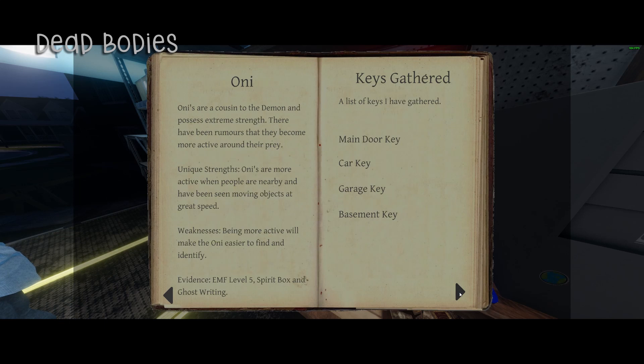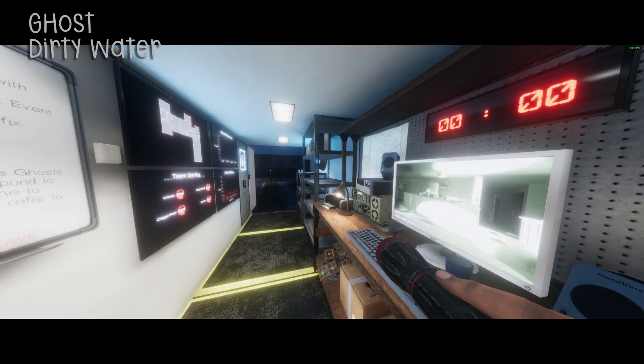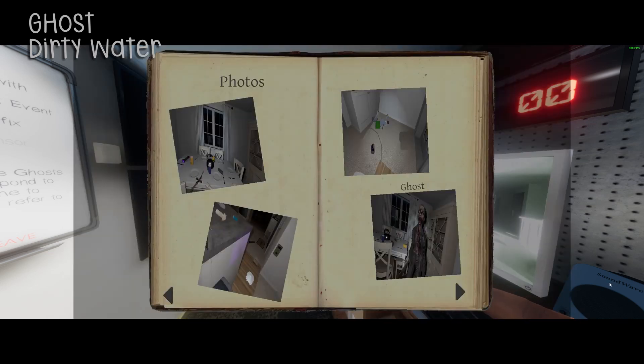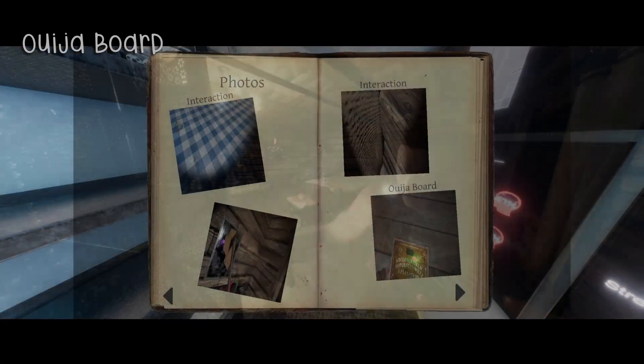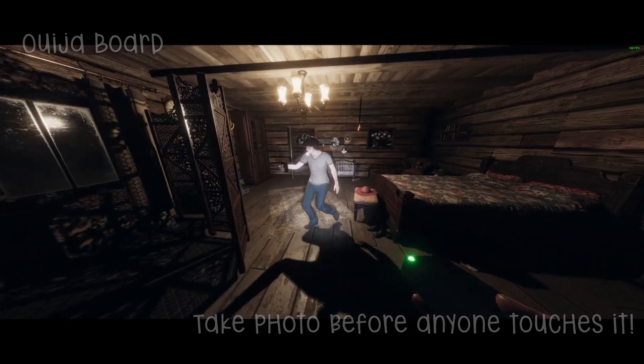If you're unfortunate enough to lose a teammate on your hunt, make sure you snap a photo of their body — you'll get paid for that too. The more obvious photos you should be taking are photos of the ghost and of dirty water, as these are often objectives. Even if they're not an objective, if you find a Ouija board make sure you take a photo of it. Keep in mind that if someone touches the Ouija board before you take the photo, it will not count — this is true for all interactions.